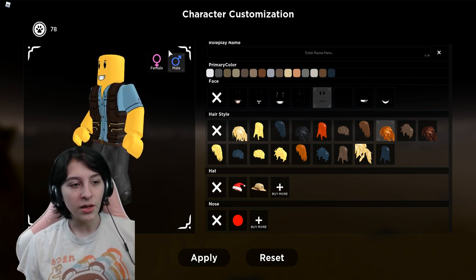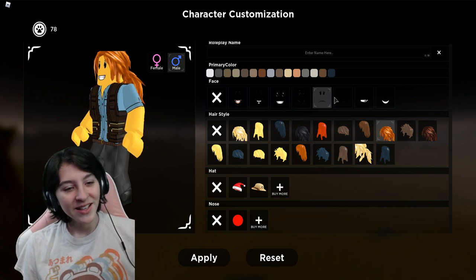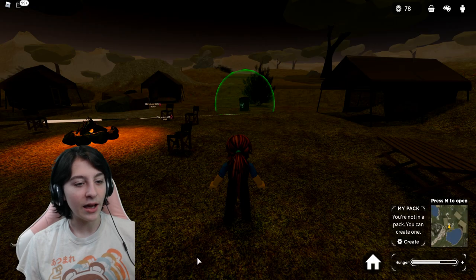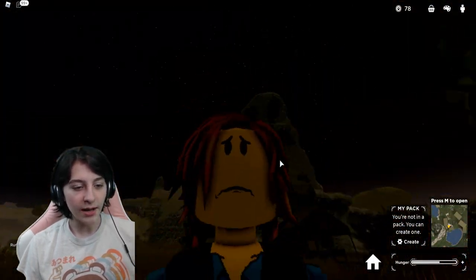Let's look at the male character — you have the same hairs! I could give you the orange hair. Oh no, you're grinning, stop! Cool beans though — they have the same options as each other, I like that.